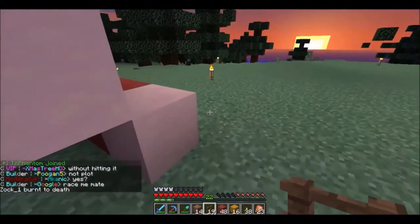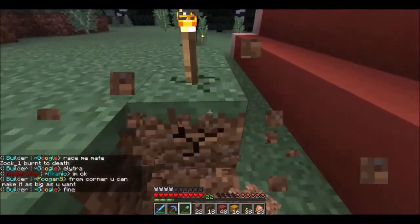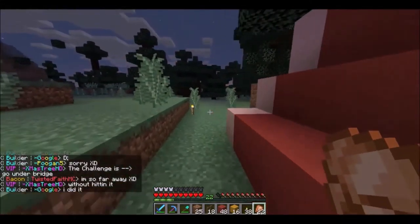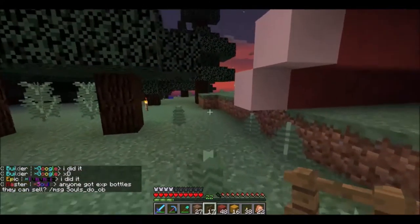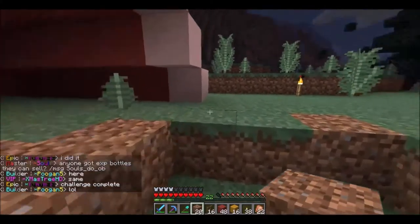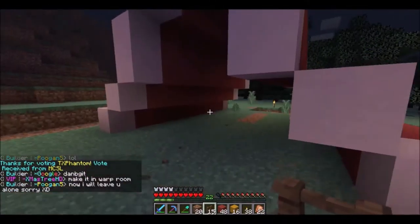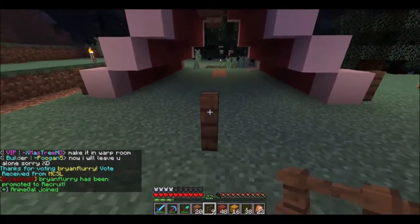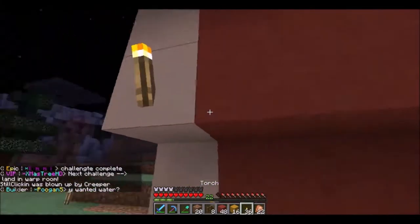I'm just going to mine this little area out because tents do need support and stuff like that — even though it's Minecraft, I want to make it look realistic. And then I'll put the same thing over here. I'll probably replace the floor soon; I don't know, with spruce wood or oak wood. So those are the little support structures. I think I might bring this out a little bit so it's sort of like a tent pole, you know? And we're just going to light it up a little bit so the mobs don't spawn, because I have had very bad encounters with mobs.